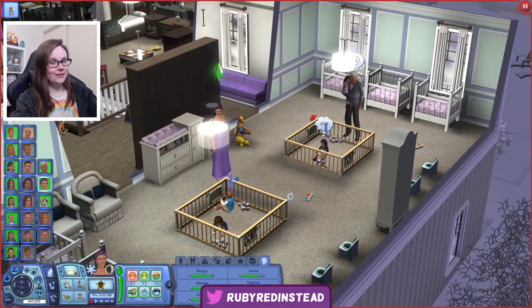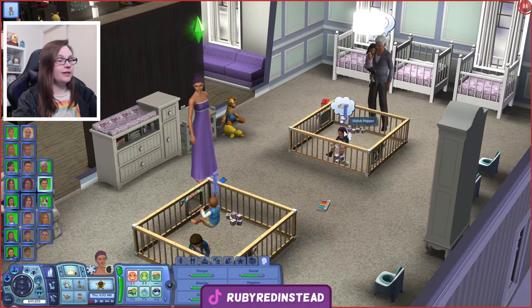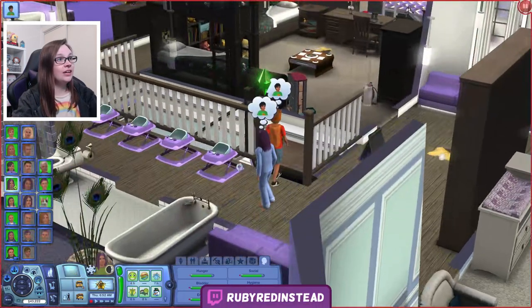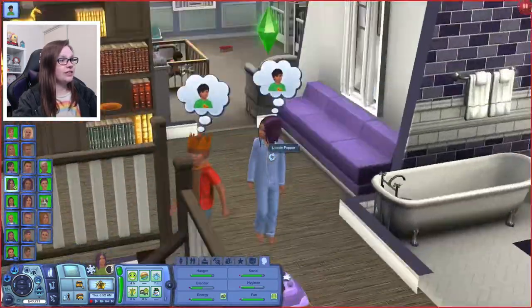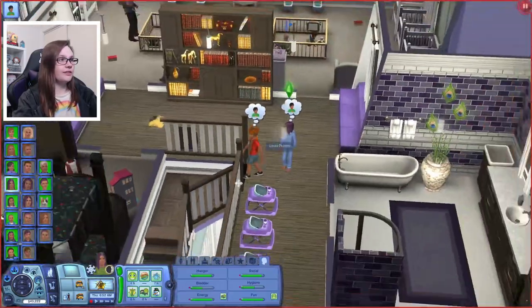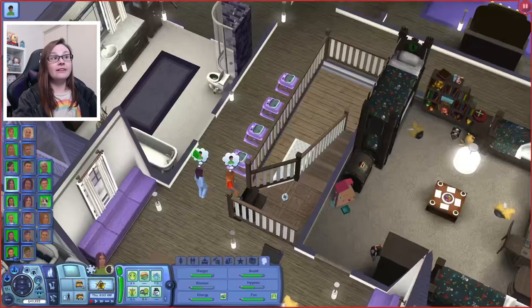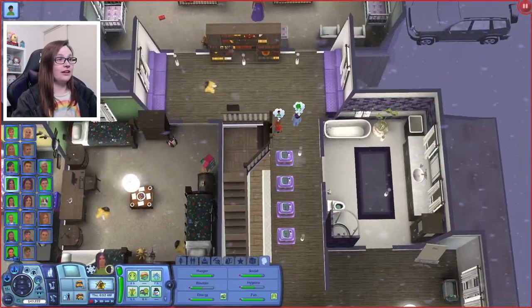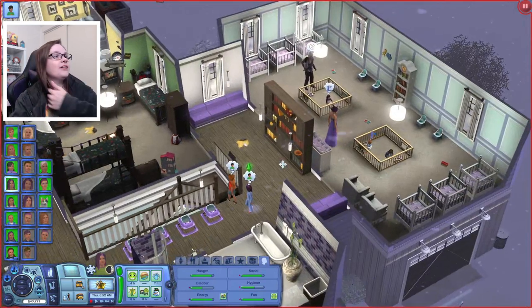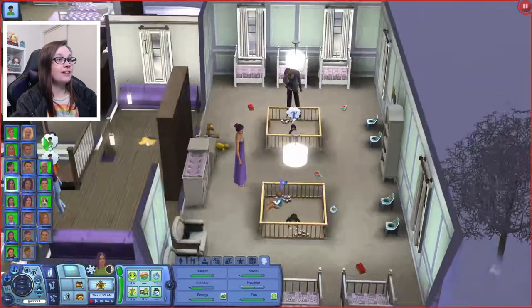Our youngest quadruplets are going to be aging up into children, including little Shiloh, who is one of our potential heirs for the next generation. Of course, we have Lincoln over here. I've just had to reset a couple of the Sims because they got stuck on this little platform situation. I didn't build this house, so I wouldn't even know how to fix that, so I'm just leaving it for now. I just had to teleport them out of that room.